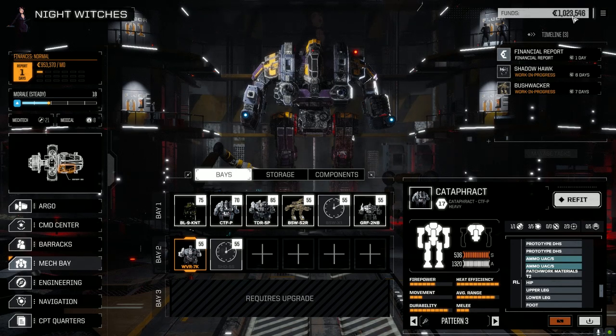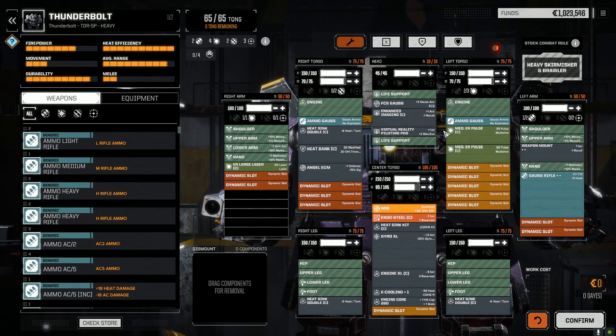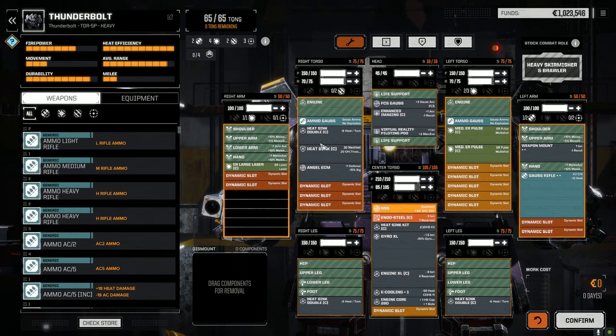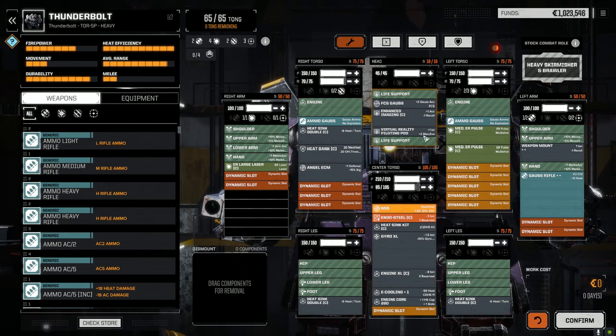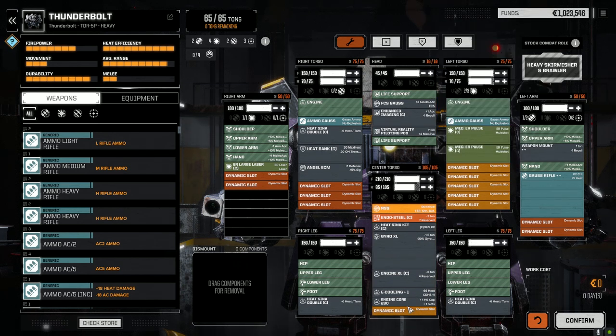We still haven't got the Catapult brought forward yet, but we're running close to the financial report so I didn't want to do that right away. Then we have the Thunderbolt — not 100% happy with the loadout on this guy but we'll see. We have the Clan ER Large Laser, a Gauss Rifle with a couple tons of ammo, a heat bank, enhanced imaging virtual reality pod for maximum evasion, a Clan XL engine, NSS, two medium ER pulse lasers.